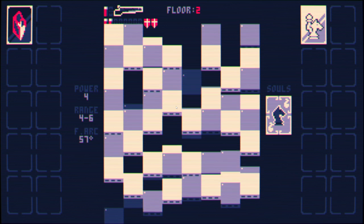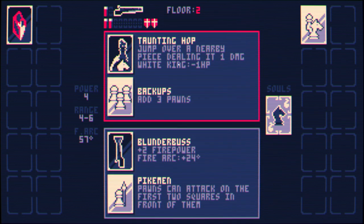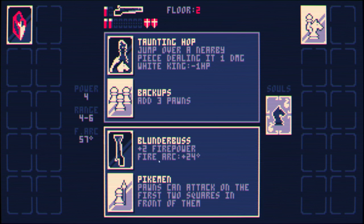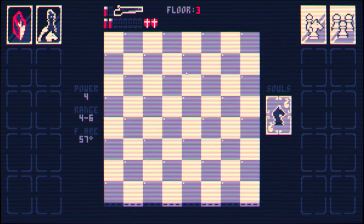Floor three already. I really enjoyed the ending of this game — that was a lot of fun. Jump over a nearby piece, dealing it one damage. Add three pawns. This is really good and I generally like it more than extra firepower. Pawns can attack on the first two squares in front of them — don't like that. So we'll go with this one; the other one came with too many caveats.